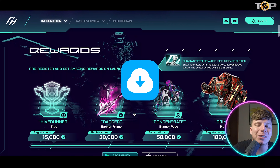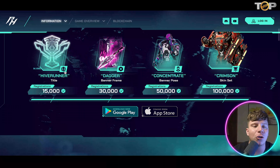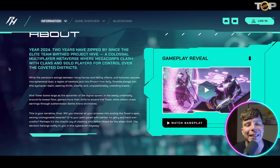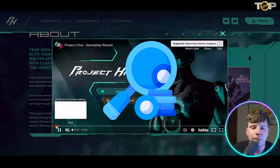Game number two is Project Hive at project-hive.io — you can download it right now on the App Store or Google Play. This one is different from the last game but probably more intricate. Pre-registrants get amazing rewards at launch. It's a colossal multiplayer metaverse where mega-corps clash with clans and solo players for control over coveted districts, with the pendulum swinging between rising heroes and fallen villains. A legion of new players jack into Project Hive daily.